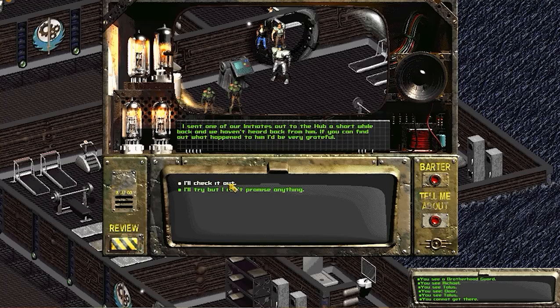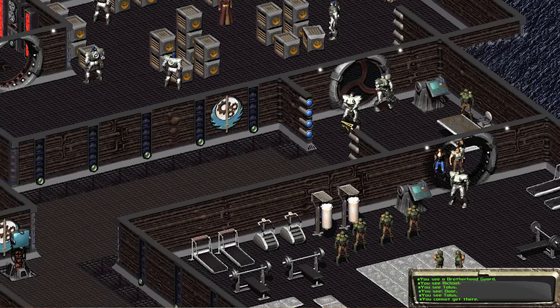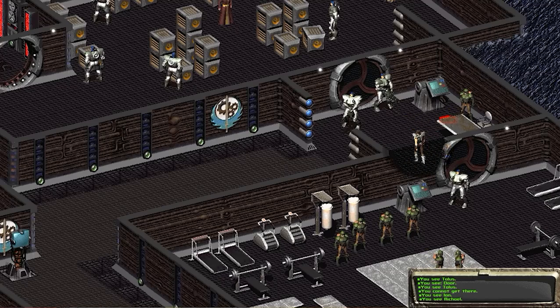I've killed a lot of people at the Hub, so I'll look for a corpse that resembles an initiate. Talos says he'll remember this, and when I've gained enough experience, he might give me something special from their order. We'll have to go back to the Hub eventually to finish off any hostile civilians while looking for the Brotherhood Scout. But first, let's pick up our equipment order.